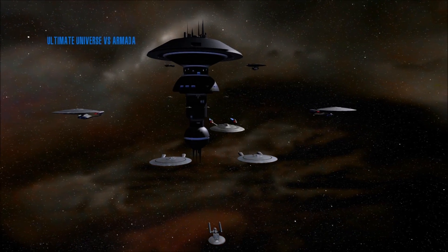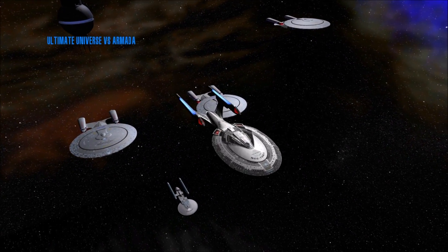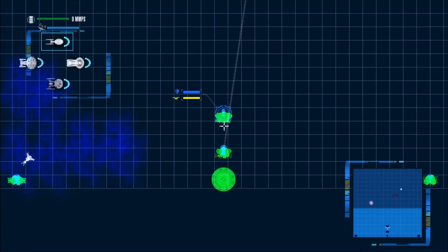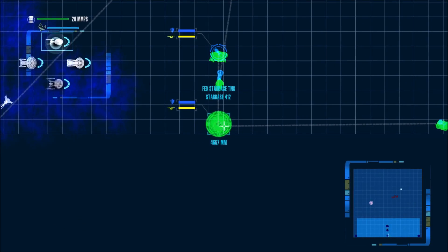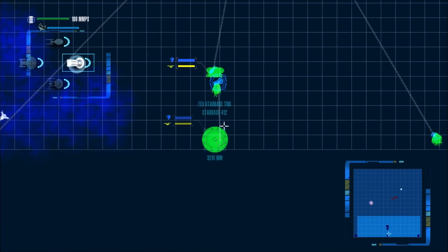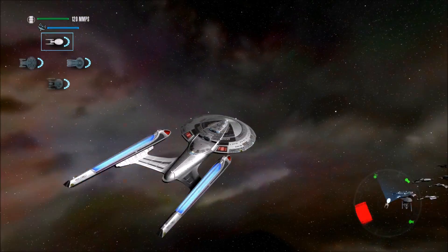I'll just hit engage and get right into this battle. We are on the Chronos map — a nice map with a blue nebula in the background, nicely lit so you can see everything happening. Oh, it's just as terrifying as I thought it would be. The fun part is trying to keep my ships from going forward too far. Enemy vessel detected — and no lag so far, I'm impressed.